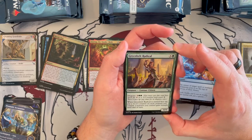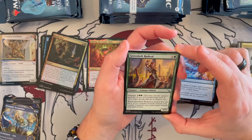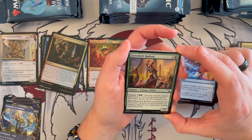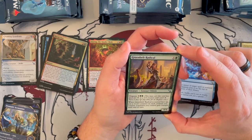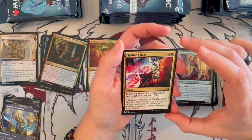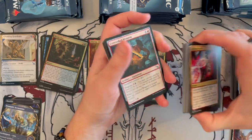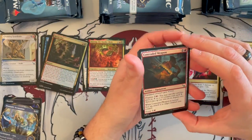Greenbow Radicals — a 4/4 that costs 4, it's blue, Centaur Citizen. Disguise for 7. When it is turned face up, put a +1/+1 counter on each creature you control and creatures you control gain Trample. So it's an alpha strike for green. It could work in the right decks. Lightning Helix makes a return — nice to see it. I got a couple of them in Ravnica Remastered, so that's nice — that's the third one.